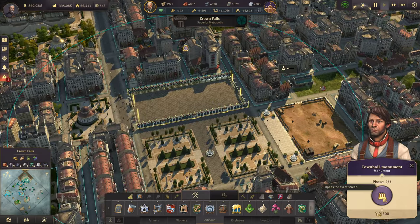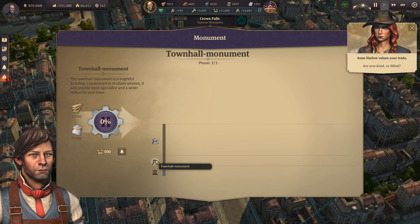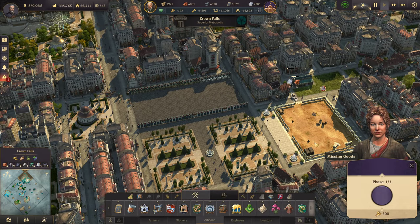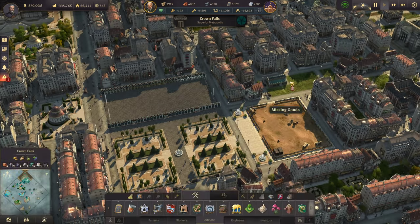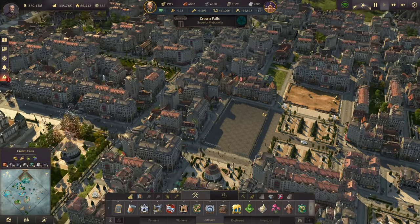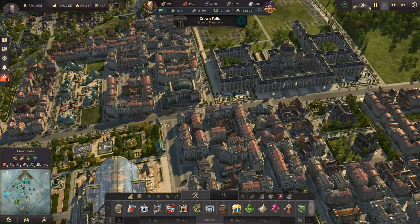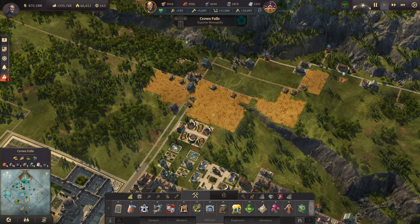I'm excited to see the town hall - it's actually really cool. Phase one is the foundation, so we're on phase two, and there are only three phases on this. I love big, fun monuments. That's going to really add to our skyline right there. It's going to look really good. While those are being built and constructed, let's do a little more work.